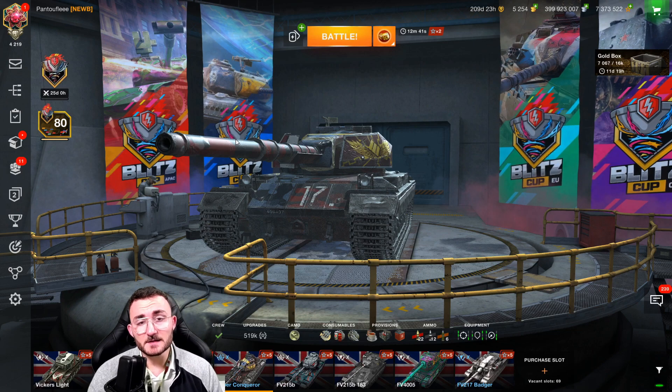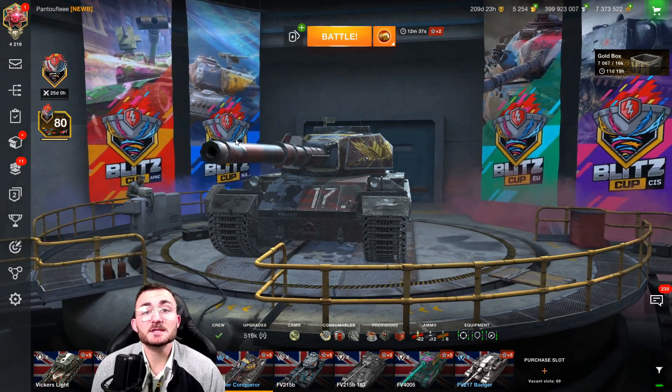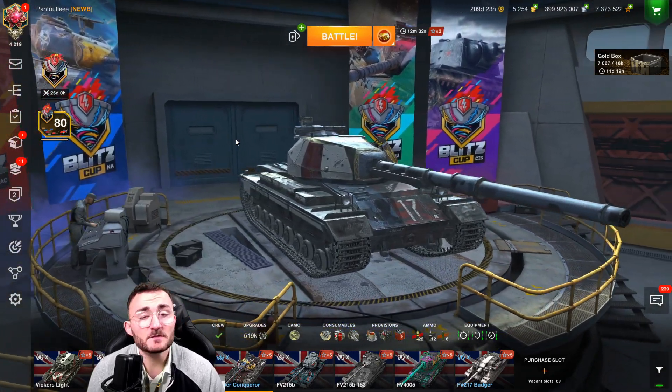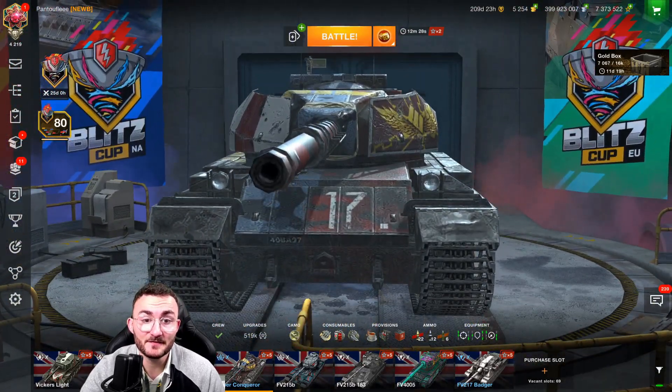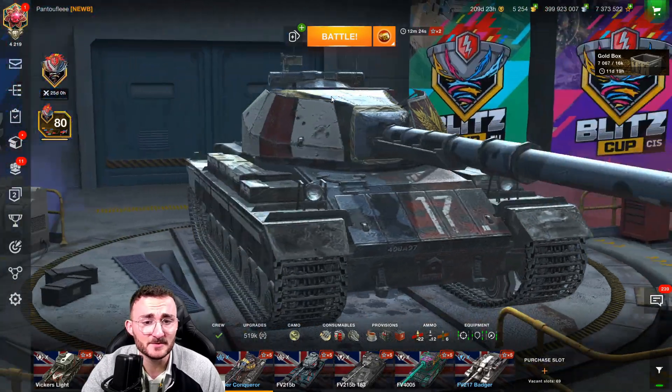And to be fair, this tank is probably one of my favorite tier 10s ever, simply because it features everything you need to be effective on the battlefield. The strongest turret armor ever — you literally have no weak spots, and even that cupola is not a weak spot, featuring more than 310 millimeters of armor.